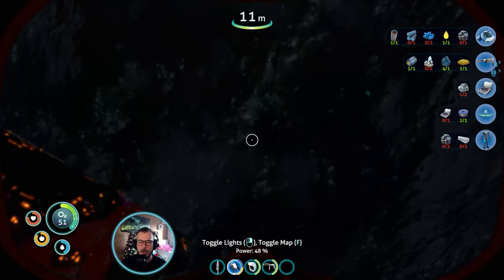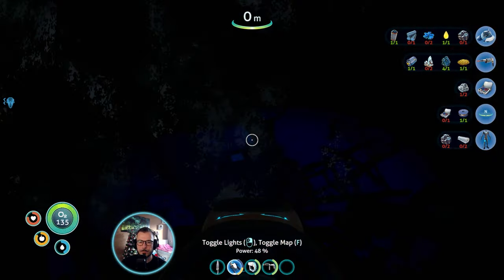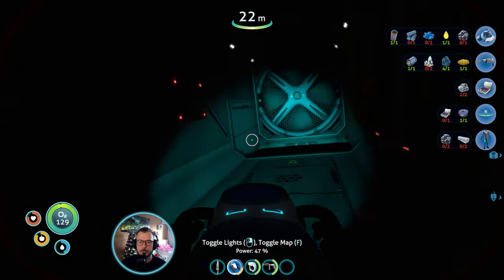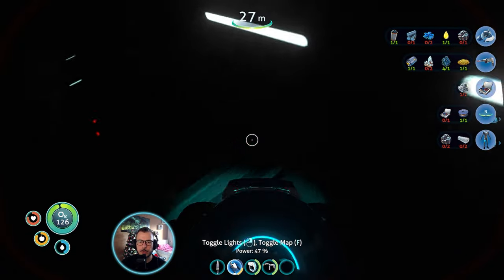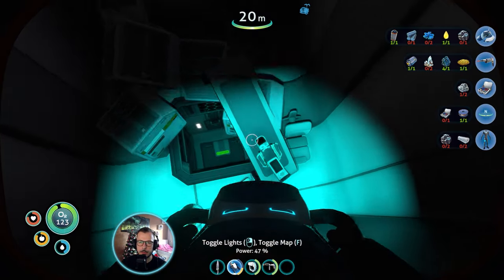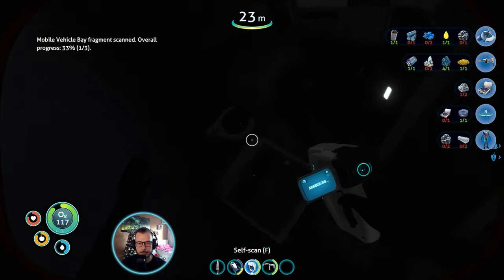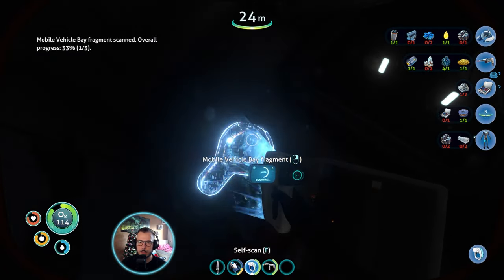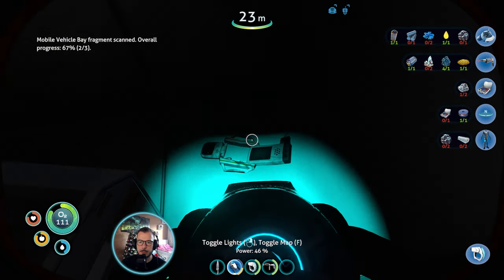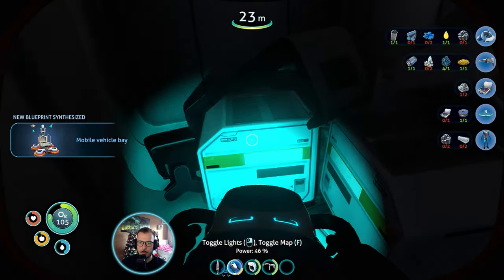Sea glide. Let's get some oxygen and get back down there. There's always some hidden chamber, and inside of this one there is a mobile vehicle bay fragment. And another one. I still haven't pronounced it right. And the third one — mission accomplished.